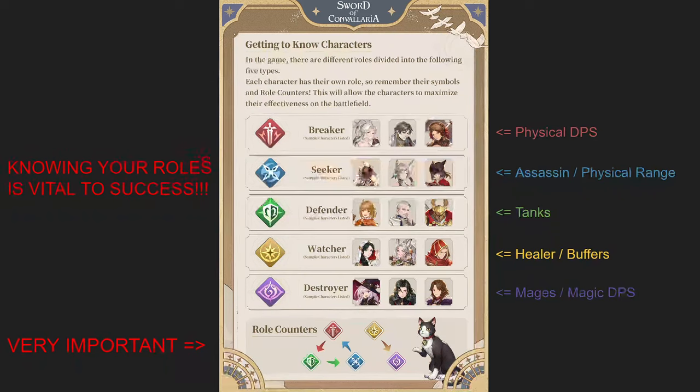Destroyers are the mages or magic DPS. These are characters either blowing things up with magical spells, like Barrel, or hybrid damage dealers who do both physical and magic damage, or straight-up mages that dish out burst damage.